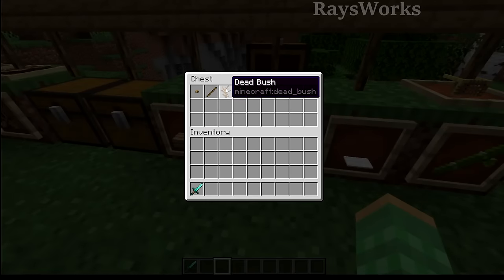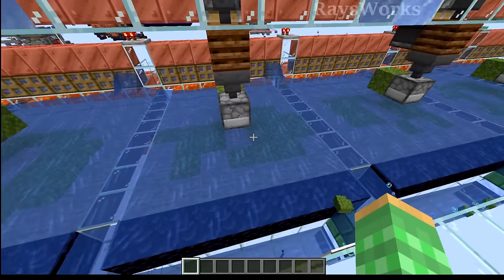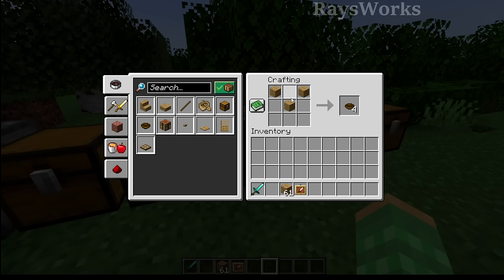We also have dead bushes, which are non-renewable, so you definitely don't want to be wasting these. Speaking of azalea bushes, you can actually farm these - my moss farm will produce azaleas and flowering azaleas while also producing moss, so let's keep that one for now. All tree saplings also work the same as azaleas, although getting these in large amounts means running a tree farm which doesn't produce that many saplings, so it's better to go with azaleas. Wood bowls do produce more bowls than the planks they use, but the bowls can cook very little compared to planks, so it's more efficient to use planks.